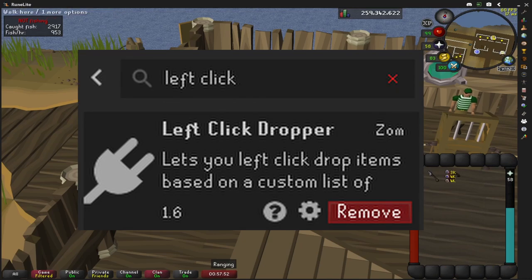I recommend getting the left click dropper plugin off RuneLite's plugin hub. It allows you to easily drop certain items without holding shift.